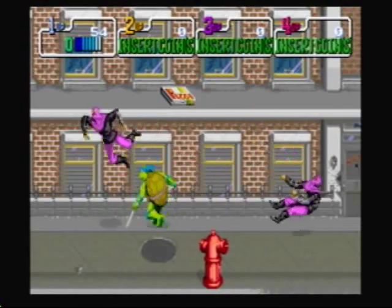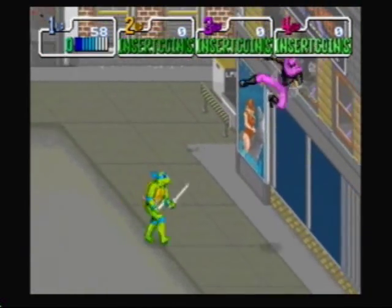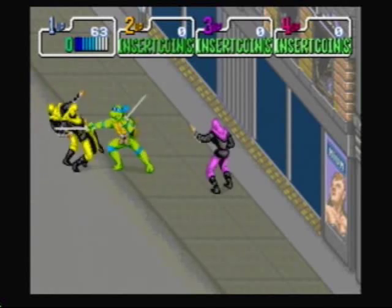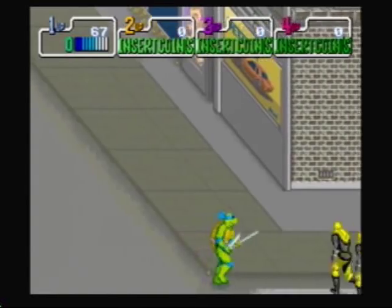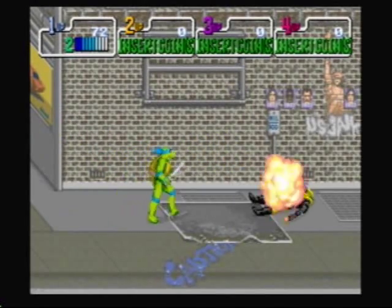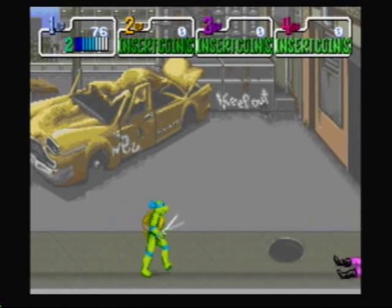There's a pizza up there — if you get the pizza it'll put you back to full health. I love how these foot soldiers get slammed up against the wall and then slide down. When you hear the cowabunga, that means I was adding some lives. Watch out for this billboard here — it can fall on you and smash you. You must like sewer cover to the face.